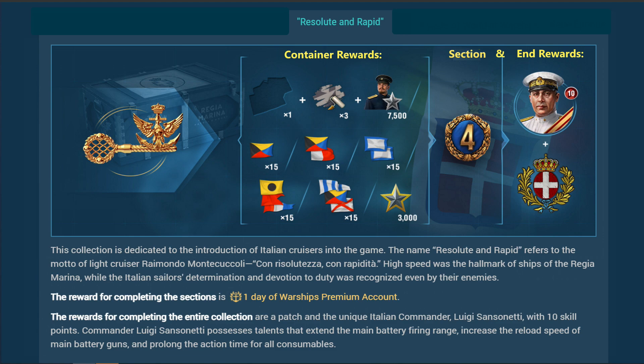The final collection is Resolute and Rapid — by far the most expensive at 6,000 coal per container. There are 16 pieces, one piece per container, and duplicates are exchanged four to one. It's four stages, each awarding 24 hours of premium time. Each container also gives various consumables. The big reward is the unique Italian Navy commander Luigi Sancinetti. This special commander, if certain conditions are met, increases main battery firing range, increases reload speed of main battery guns, and prolongs the action time of all consumables — making him quite valuable.